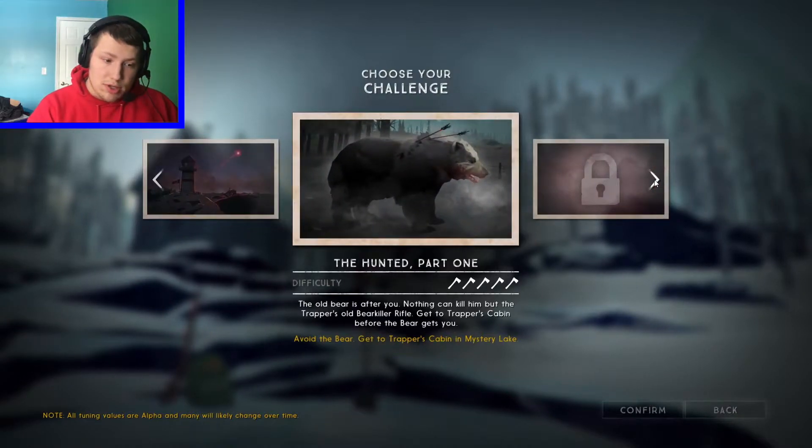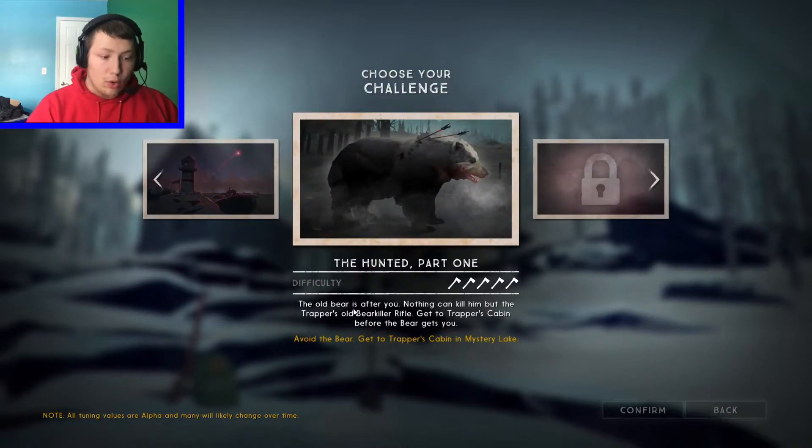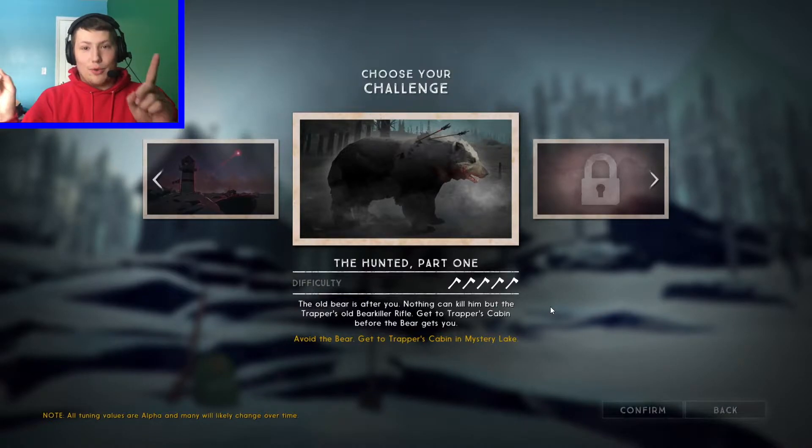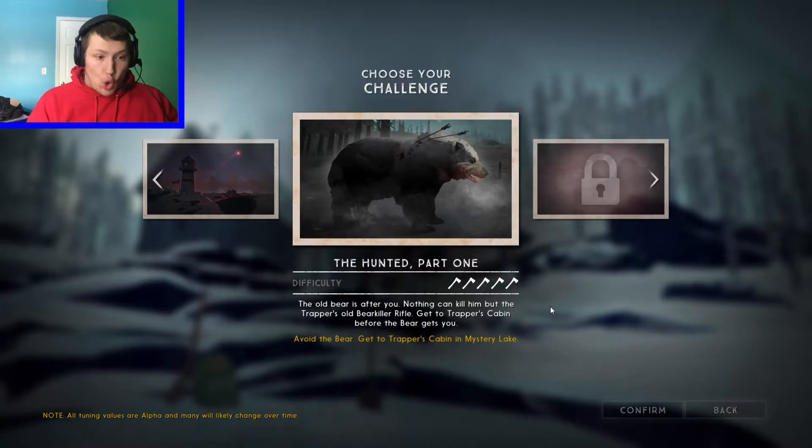I'm not sure if I'm going to do Hopeless Rescue. The Hunted Part 1 is the hardest one — the old bear is after you, and nothing can kill him but the trapper's old bear killer rifle. Get to the trapper's cabin before the bear gets to you. I've actually been to the trapper's cabin in Mystery Lake. Funny story — last time I got there, I went outside with the rifle to shoot a deer, and being the idiot I am, decided it would be a great idea to harvest the entire deer with my bare hands and no winter clothes on. The cold bar went like that and I was dead. I didn't even have time to click cancel.